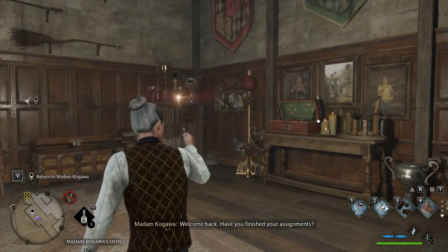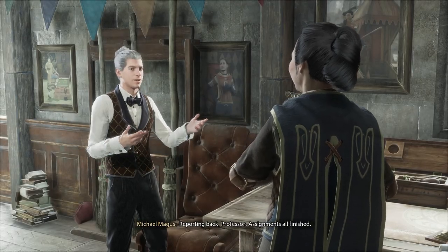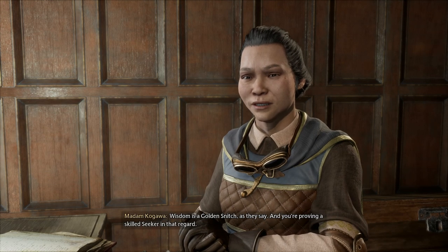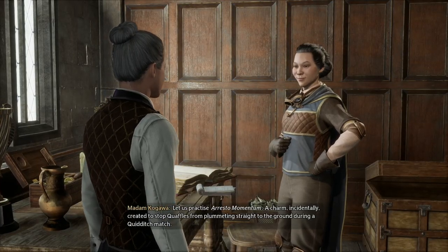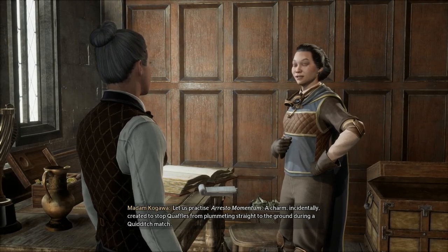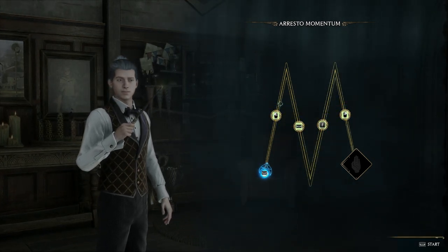Madam Kagawa — as you can see, I've mastered flying. Is there any more difficult tasks you can give me? Reporting back, Professor. Assignments all finished. Well done. Shows good discipline. Wisdom is a golden snitch, as they say, and you're proving a skilled seeker in that regard. Let us practice Arresto Momentum — a charm, incidentally, created to stop quaffles from plummeting straight to the ground during a Quidditch match. Is that what it was designed for? Very interesting. Arresto Momentum should stop any movement of a thing that's in motion.